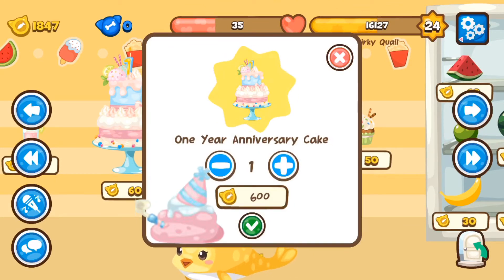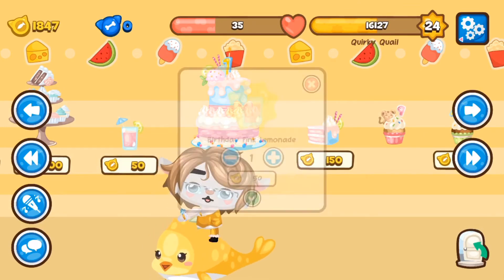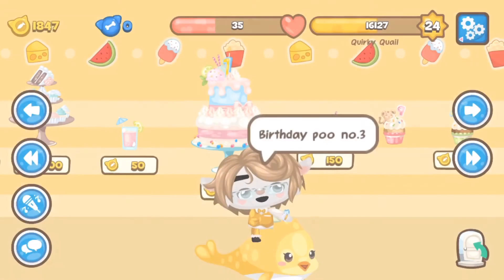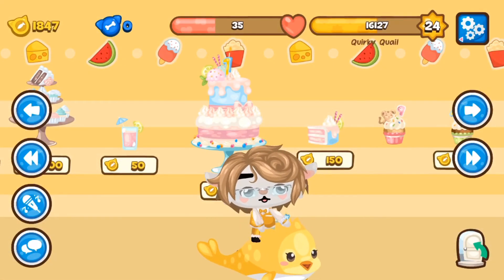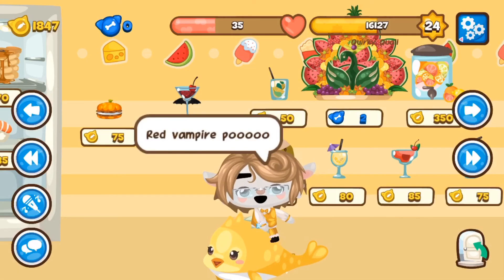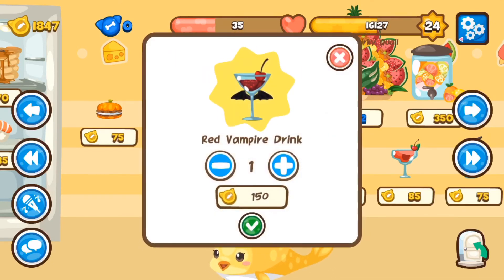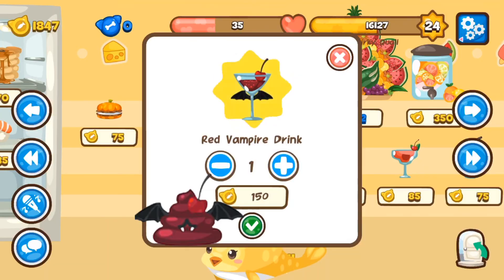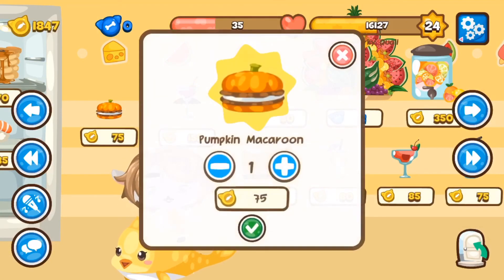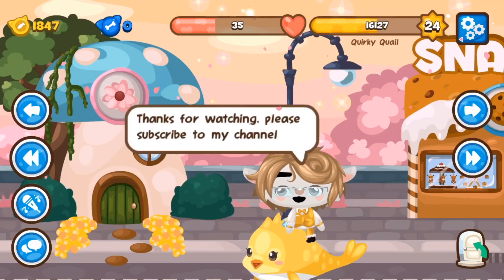For the birthday poo, you need the anniversary cake. If you have the pink lemonade, you get another poo. For the third birthday variant, you need a birthday cake slice. For the red vampire poo — new from the Halloween update — you need the vampire drink. For the pumpkin poo, you need the pumpkin food. Thanks for watching, please subscribe.